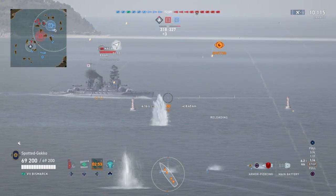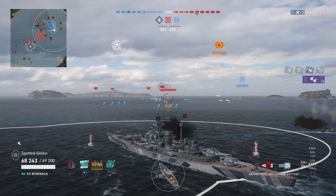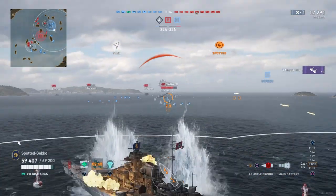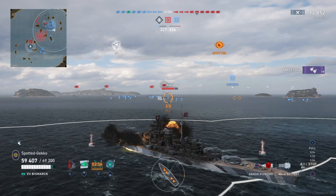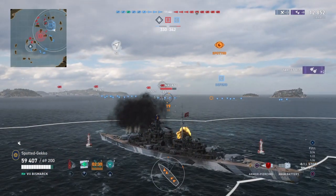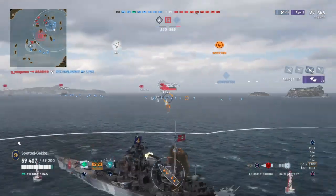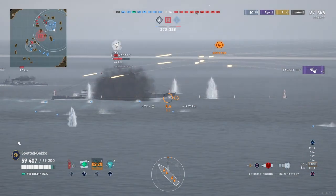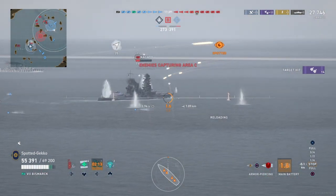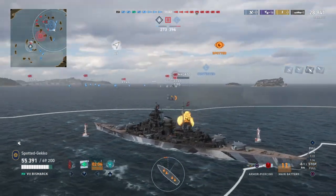Now we're rearranging to shoot the Nagato, the tier 6 ship. I'm giving a thank you to someone giving me smoke, but if I fire in smoke as a battleship, the enemy team is going to see me anyway. The Nagato is giving us a very lovely broadside, and Nagato's broadsides are really easy to punish — we hammered it hard. It took some torpedo hits but they didn't finish it. We fire again, but we got an overpenetration and one shell bounced off the side armor of Nagato.